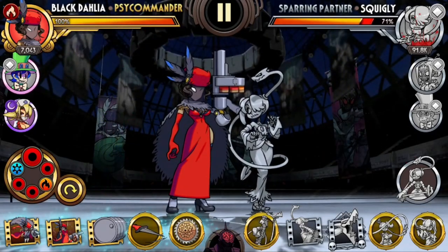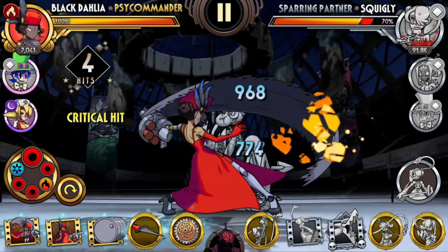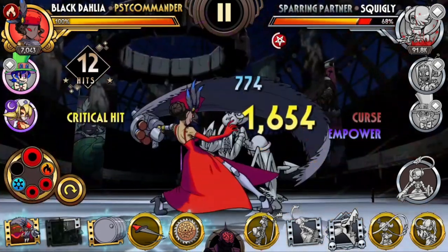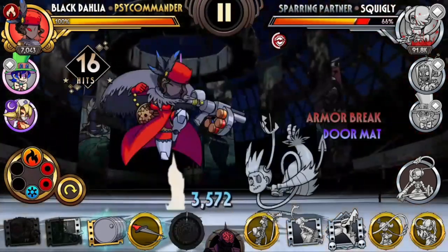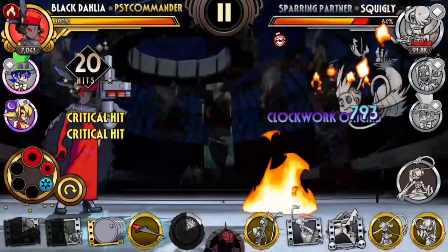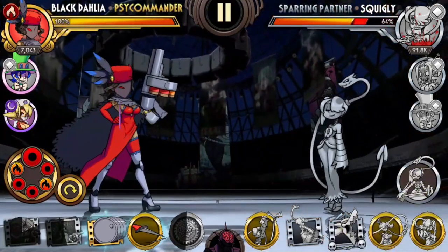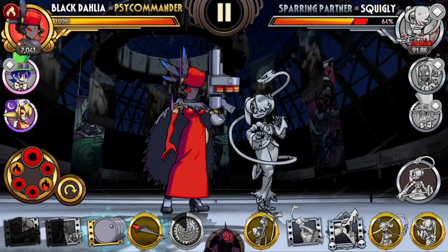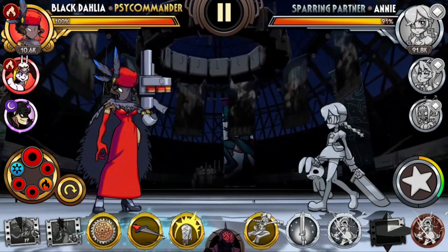Imagine you've got all your blockbusters ready so we can start chaining some of these. Start with the ground combo, shot, Empower to get that Curse, ground combo again, shot, Doormat to get Armor Break, Death Pendulum, shot, and then you can potentially do some more shots there. Those three in combination is a really good combo and it does two or three shots altogether while also inflicting Armor Break and Curse.